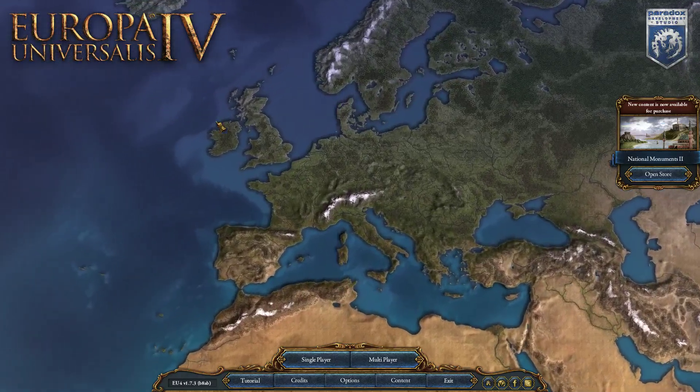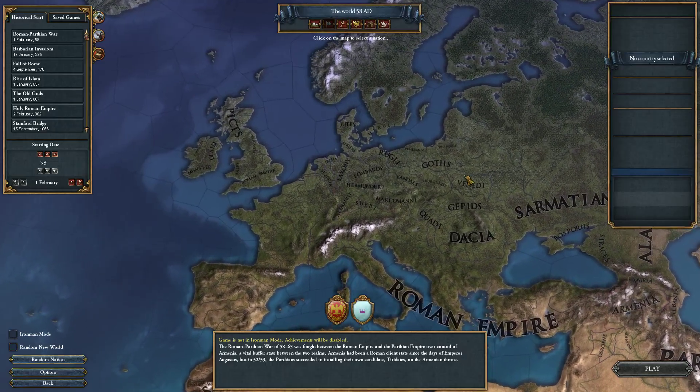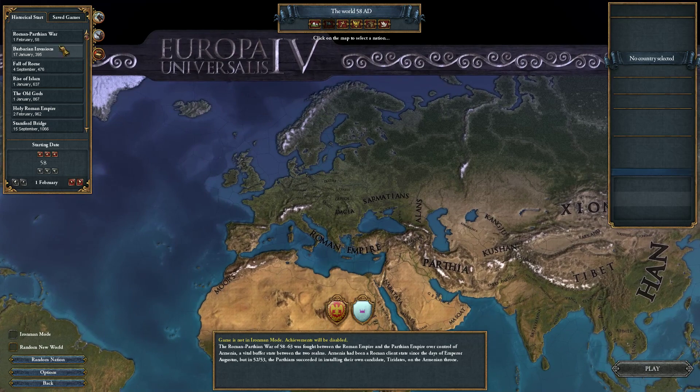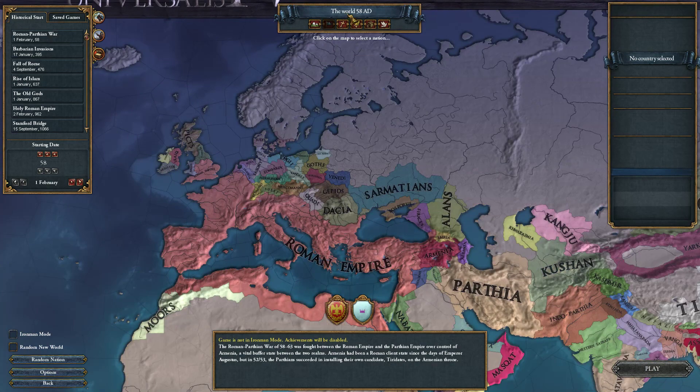Hello and welcome. I am Arumba. Thank you for joining me. Let's play some more Europa Universalis 4 with the Extended Timeline mod. I have updated it to the newest version, and we're going to go to the opposite extreme of the last series. Instead of playing in present day with Barack Obama, we're going to play the Roman-Parthian War and see what happens when you play in the year 58 AD.